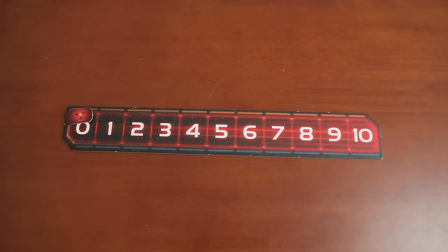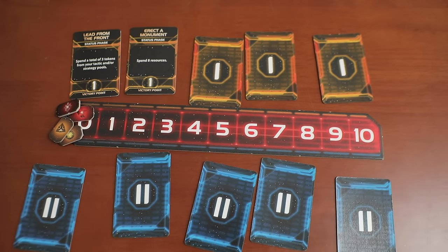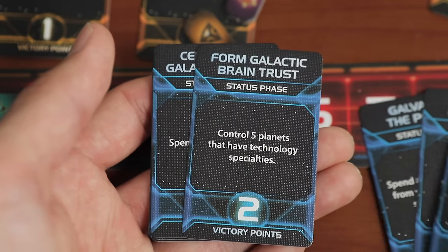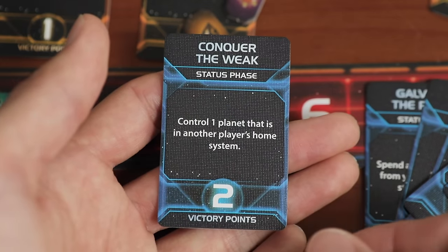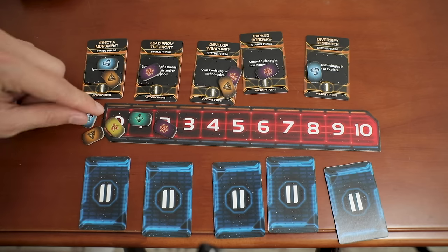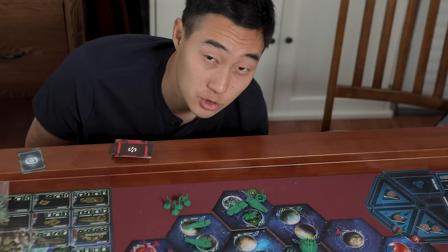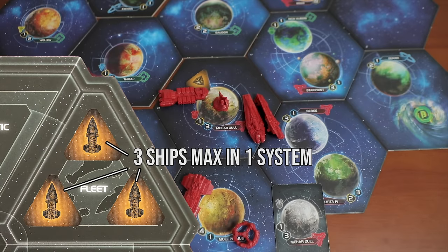Let's talk about how you get points. You're going to get one secret objective in the beginning, but you're mostly going to be going for these public objectives that slowly reveal themselves. This system is actually perfect for a space opera — it's constantly telling people to just go out and do cool things. There's a huge variety of gameplay goals like getting technologies, conquering systems, or spending trade goods. These encourage expansion and upgrades, and it doesn't encourage player elimination. There's only one late stage objective that asks to attack someone else's home base. If you fall behind, the game isn't punishing because it's super easy to just build an army to defend yourself.